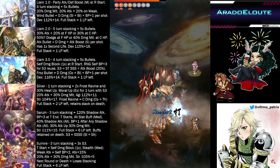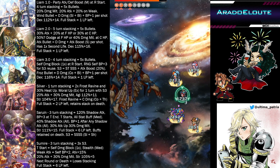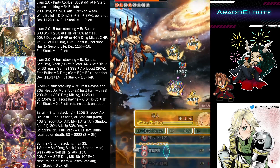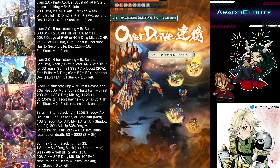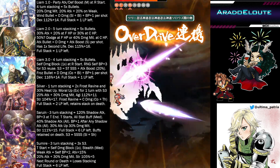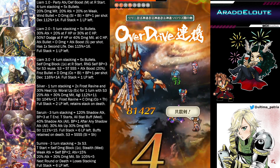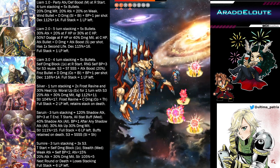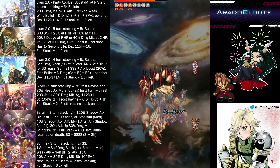After Saruin, lastly we have what's become my personal favorite after going through this video — Christmas Sumire, also my lucky stream gacha pull from yesterday. Sumire needs 3 turns to have a full stack of follow-up attacks. It's her skill number three: whenever she uses it, she gains one stack of that attack. When she does an attack type move, she follows up with skill number three. At turn start, she also has a one-time damage block.